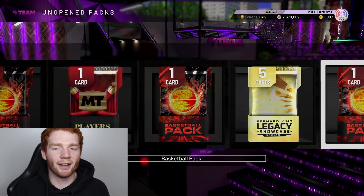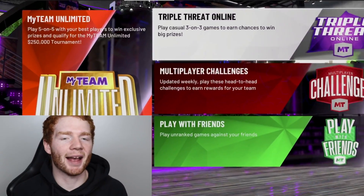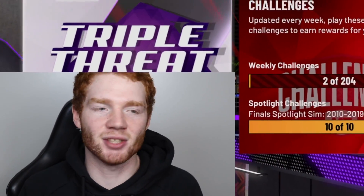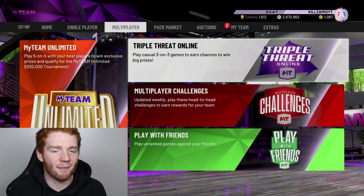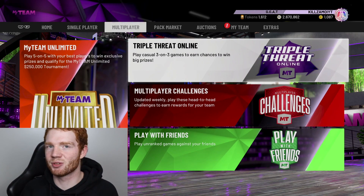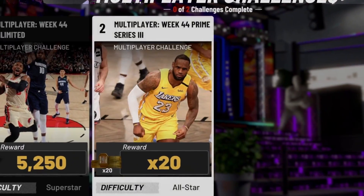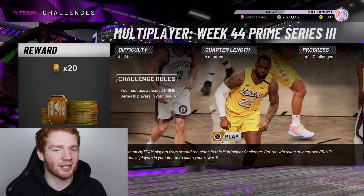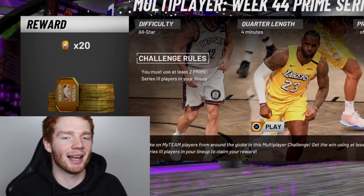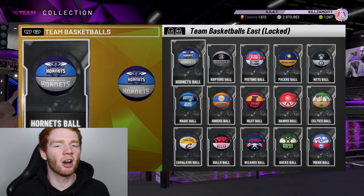What I decided to do — it's actually really easy to get these packs, so I've got about 20 of them plus some other packs to mix it up. The way you get the pack is just by winning anything in My Team: solo, triple threat, domination, game challenges, unlimited, or triple threat online. I personally just play triple threat online to also get some tokens. Here's a tip: if you go to multiplayer challenges, they added a new challenge for 20 tokens for the Prime Series 3 LeBron James — you just need two Prime Series 3 players in your lineup.